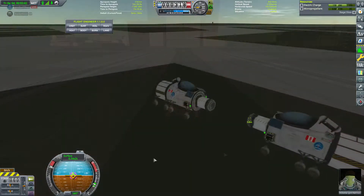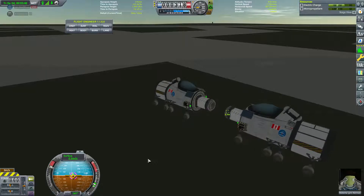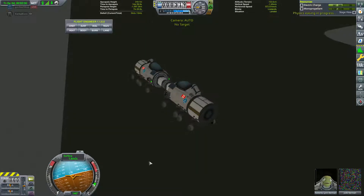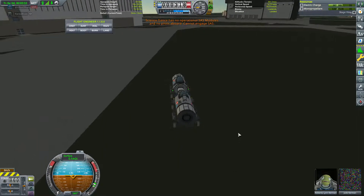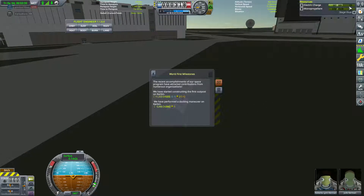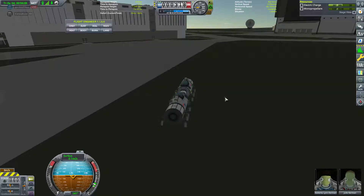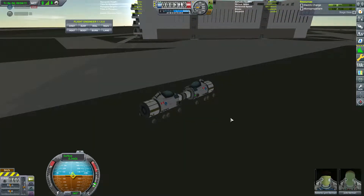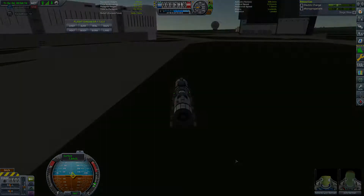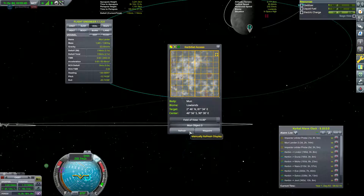We're going to complete the stock docking contract by sending Julie out for a little science and Roberta in an identical craft. We're just going to dock these two nose to nose on the ground, because the contract says 'on or around Kerbin' and this counts as being on Kerbin. That explorer Kerbin contract is done. We drive it back up to the launch pad to recover it for full funds.